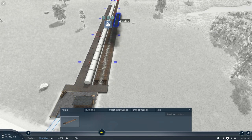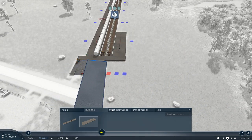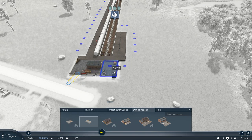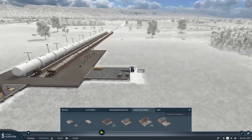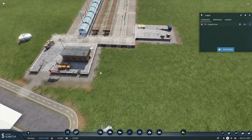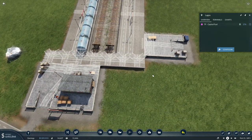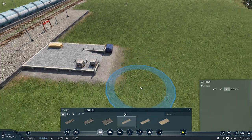All right. Then we'll throw in track and then a cargo platform. And then give me a small side entrance here for the moment. And then let's see if that lets me do this. I think it'll work — it kind of looks a little weird, but I think it'll work. There we go.